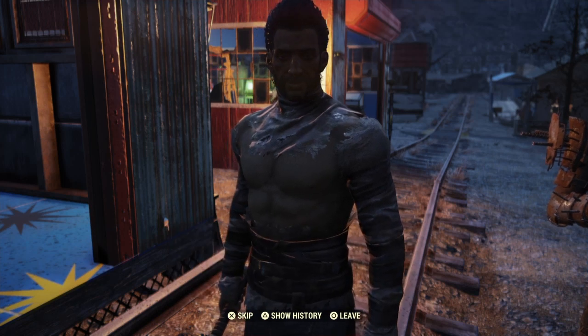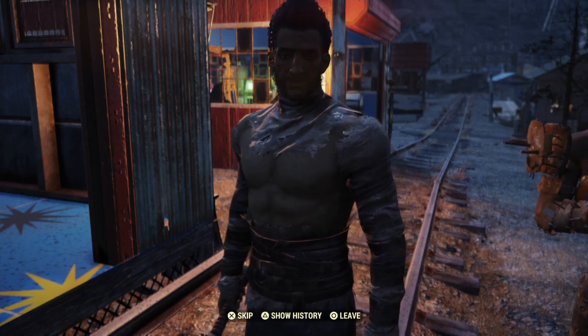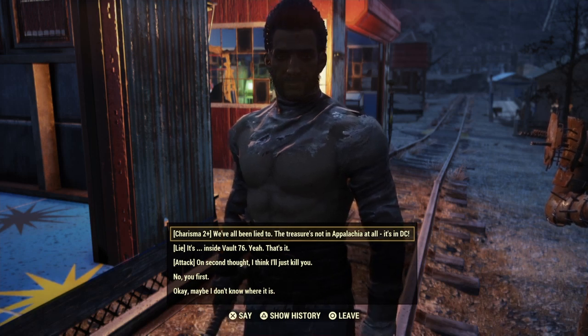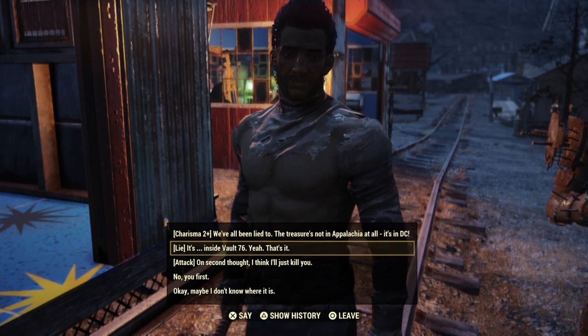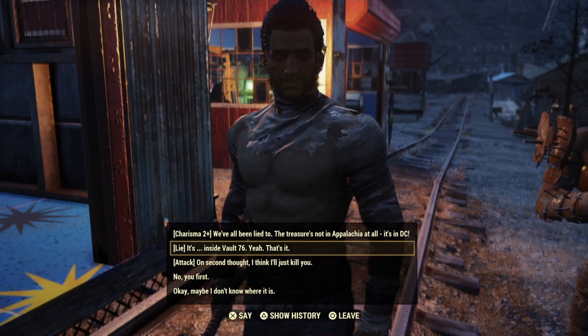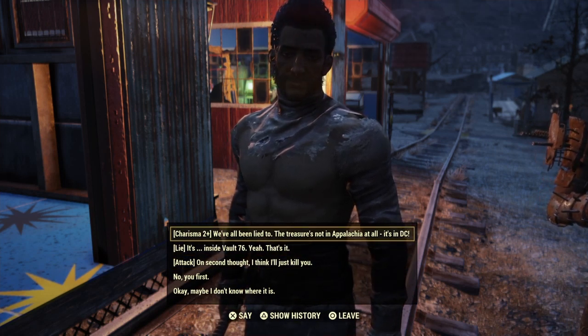'How about you just tell me where the treasure is? And if I like what I hear, I'll tell you where you can hand in your application.' From here, what I decided to do was go with Charisma 2. There are plenty of options — you can lie to them, you can attack them, and that'll be it. You'd totally screw yourself out of that lovely, unique, and very special item.